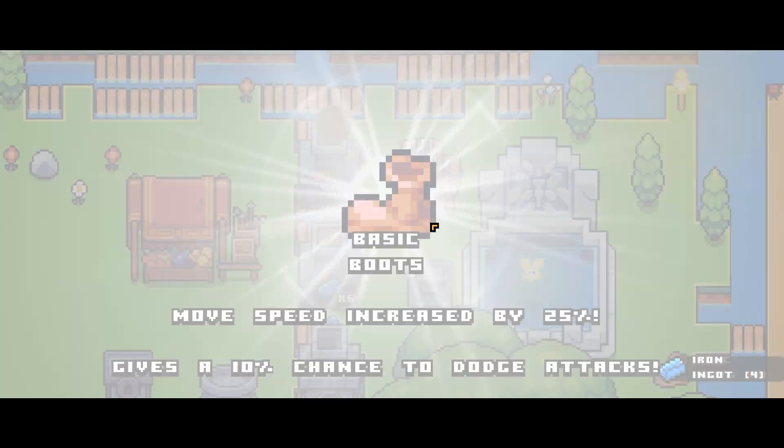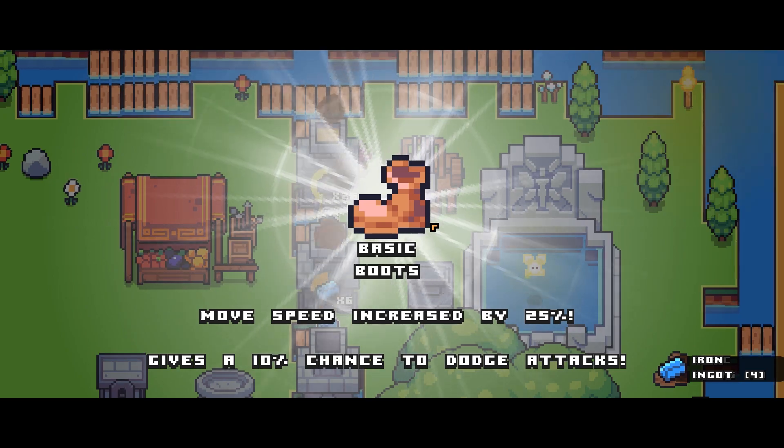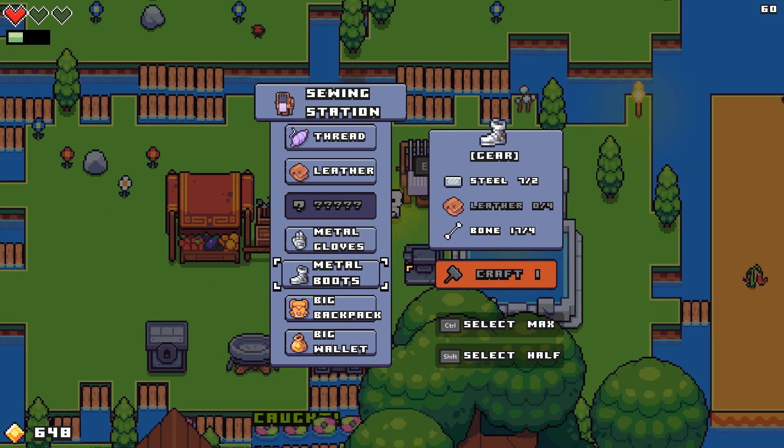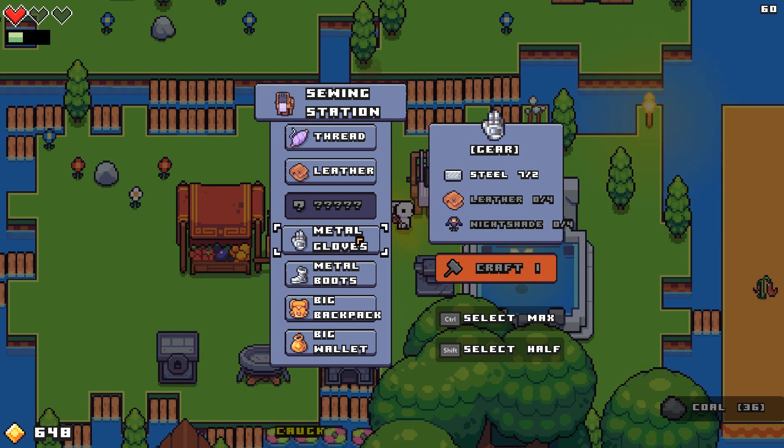Boots. Moving speed increased by 25%, 10% chance to dodge attacks. Nice. Metal boots requires leather, leather, and nightshade.